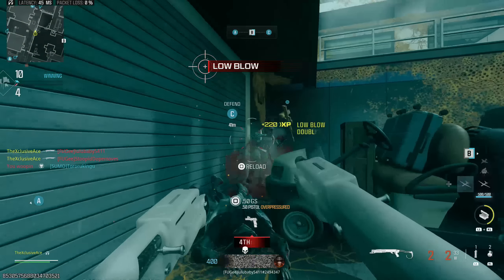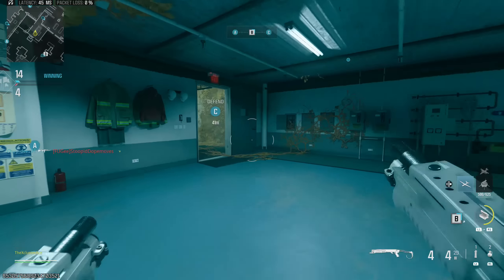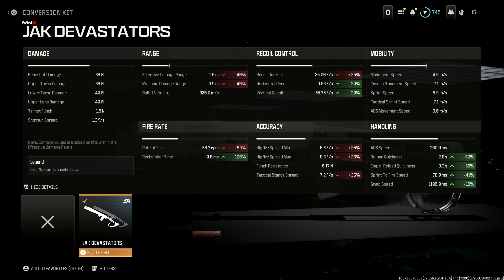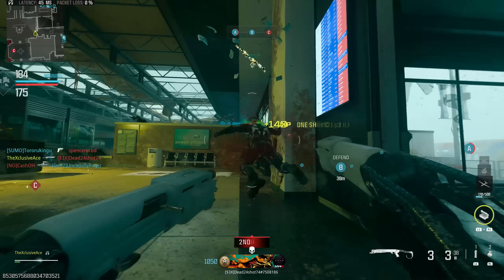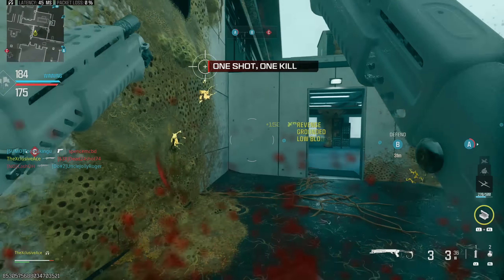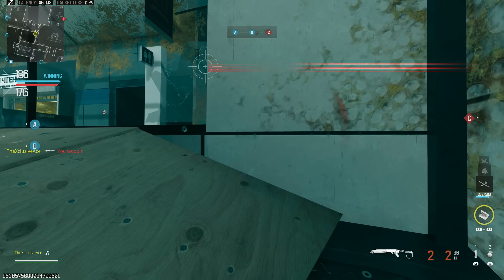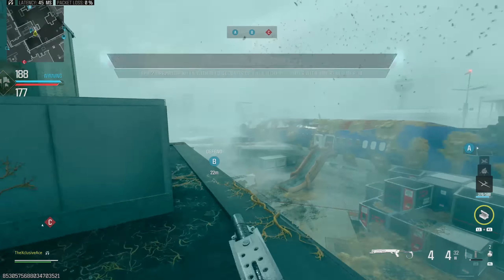You're going to have quite a wide spread and of course can't aim down sights to tighten that. However, with this kit we also get a very significant improvement to our sprint-to-fire time — it's only 76 milliseconds, which is a very fast sprint-out time. On top of that we reload surprisingly quickly considering we've got one gun in each hand, but we only get four shells per gun and that can't be increased at all.